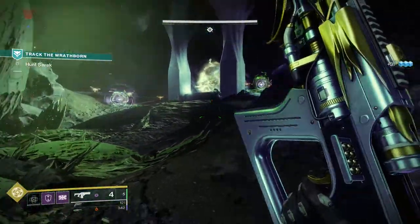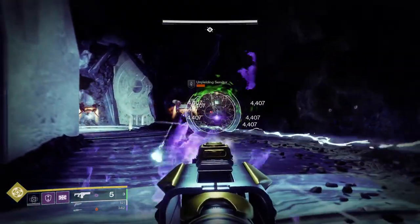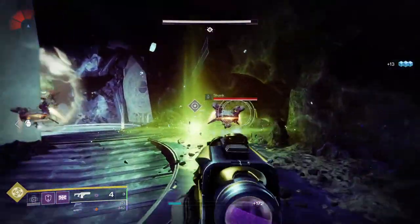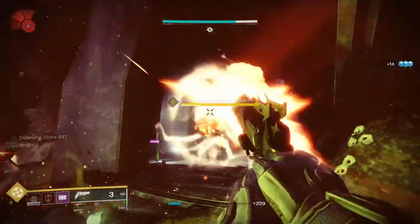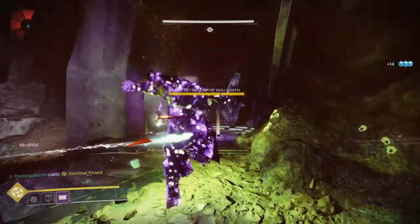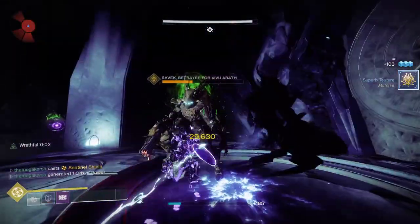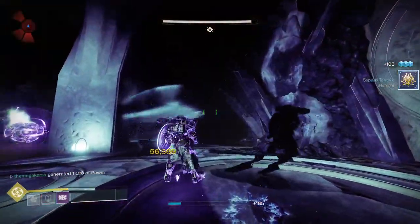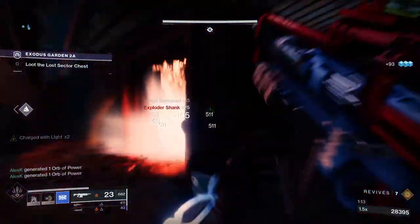One of the easiest ways to get Essence of Dawning is from Wrathborn Hunts. In the latest patch the lure can now store up to five charges instead of three. You can combine methods — run strikes to get essence and charge up the lure at the same time, then when you have a full charge run some Wrathborn Hunts. That's a really efficient way of farming Essence of Dawning.